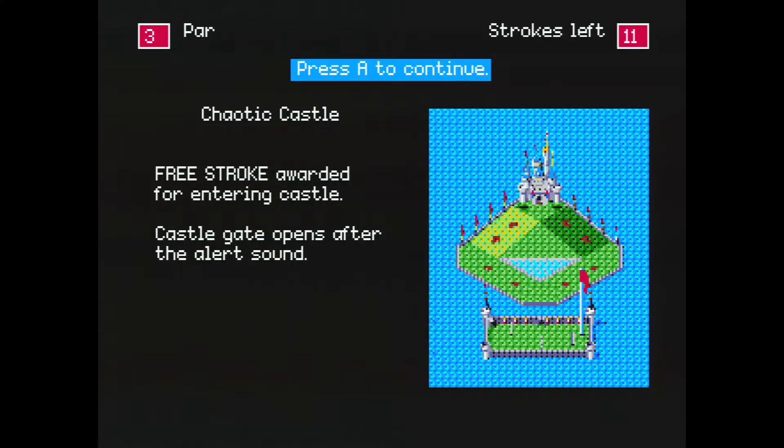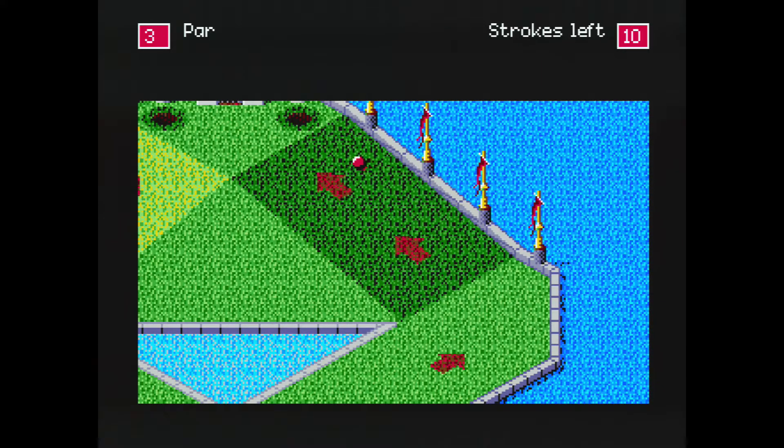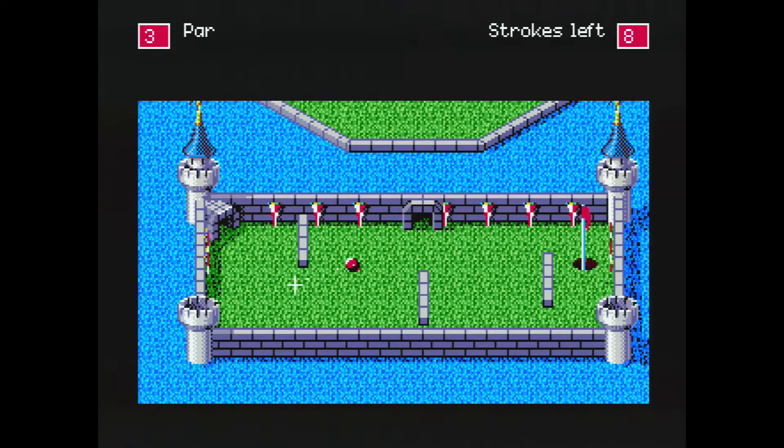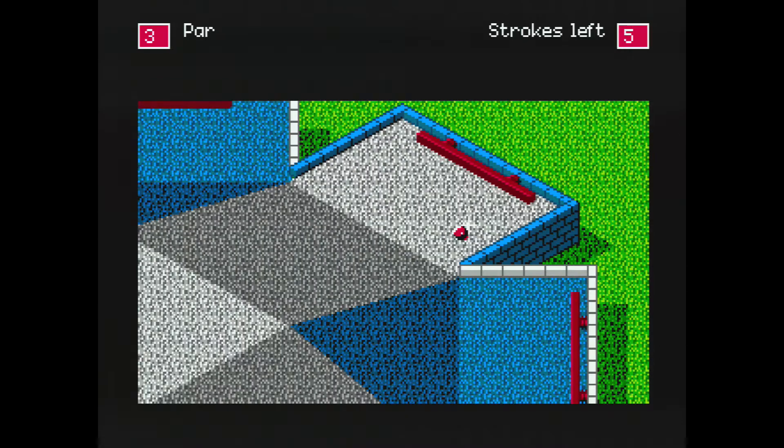While the low frame rate doesn't really affect how the game plays, what it does affect is the enjoyment. On levels that don't have much interactivity, such as Hamburger Hill or Will's Walls, the low frame rate doesn't cause much issue, as the levels are usually over relatively quickly. But in more interactive levels like Ant Hill, Pinball Palace, or Knockout Nightmare — where after your initial stroke you have to use a controller to guide the ball through the level to the hole — a game engine that operates at one frame per second is a huge issue, and just makes holes boring as you're waiting for the game to animate the action.